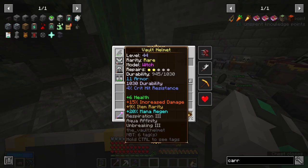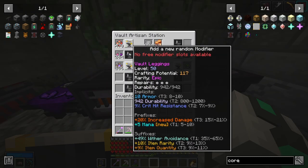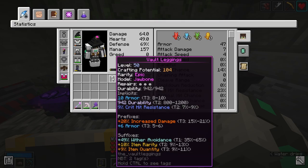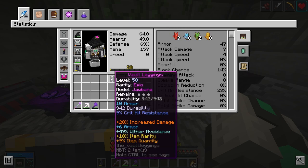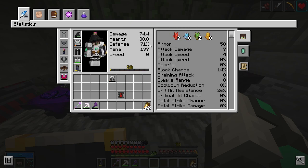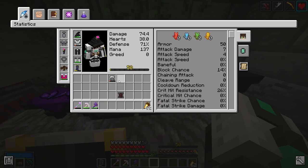These new pants are pretty interesting — 16 armor and 20% increased damage. The suffixes are trash because wither avoidance is only useful in nether vaults, and item rarity and quantity is overall good but I'd prefer health. I'm losing 11 health but gaining 2% defense and 10 damage. I'm going to run with them next vault and see how I feel with more damage but less health.